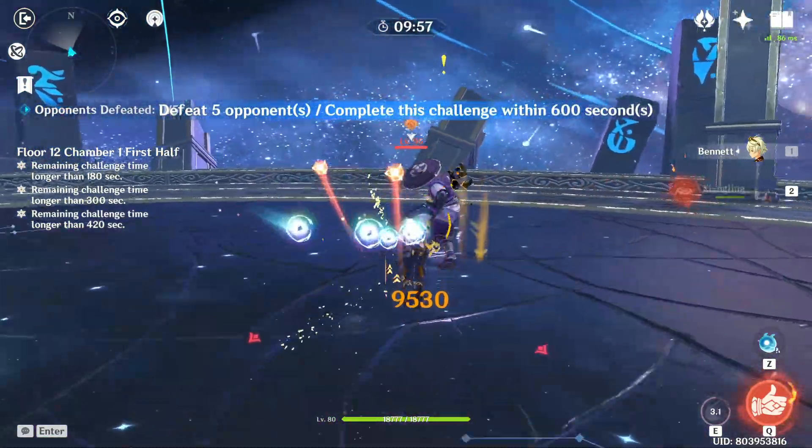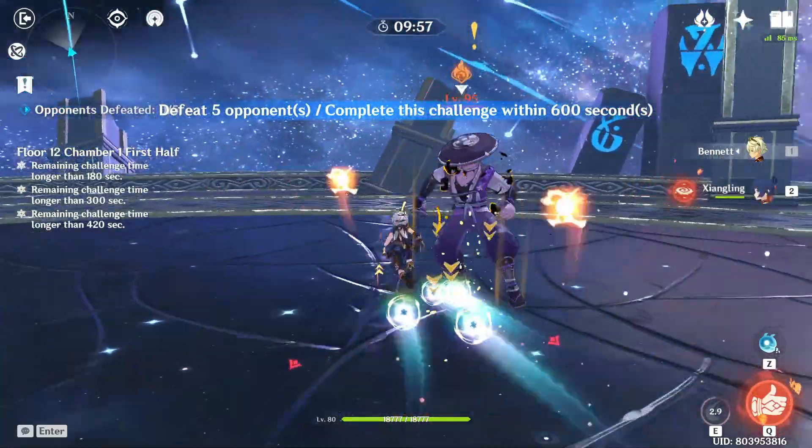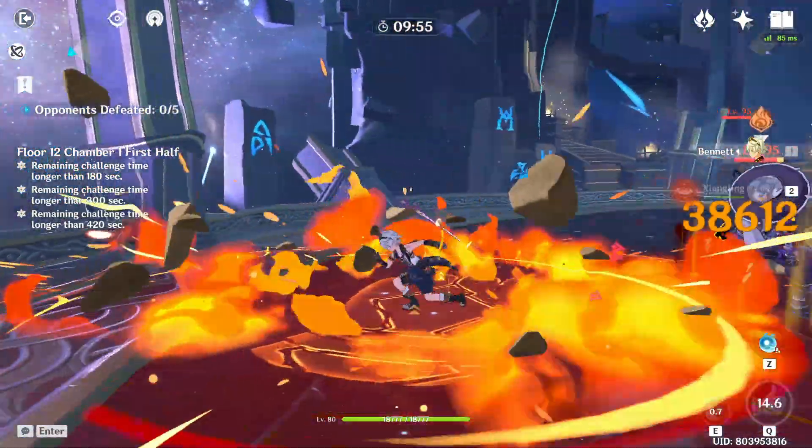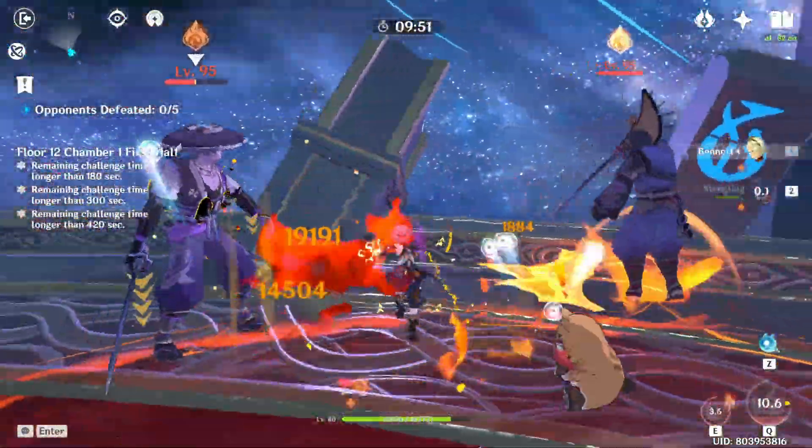For crowd control in the first half with the Samurai, I go for the left Samurai first because he is ranged. Run to him and he will jump back, then run behind him — he will dash towards the wall. Hug the wall to group them together.